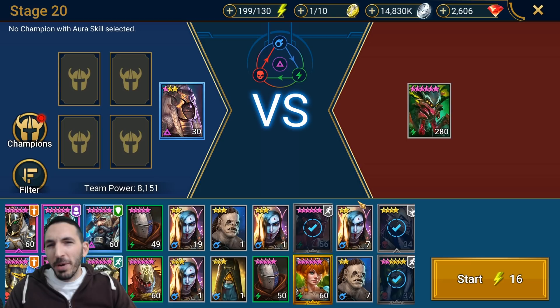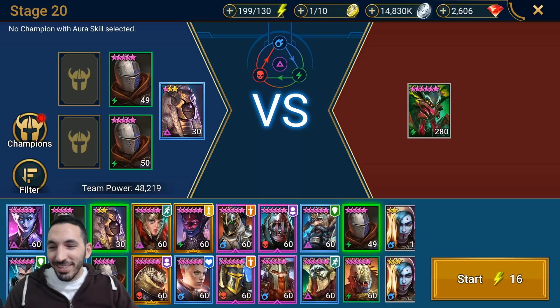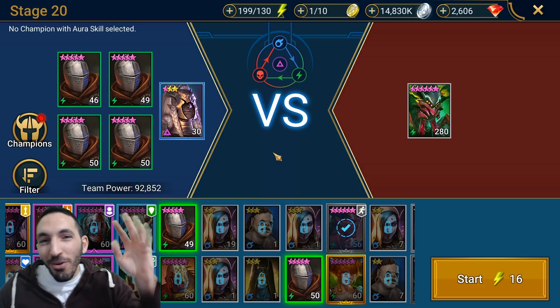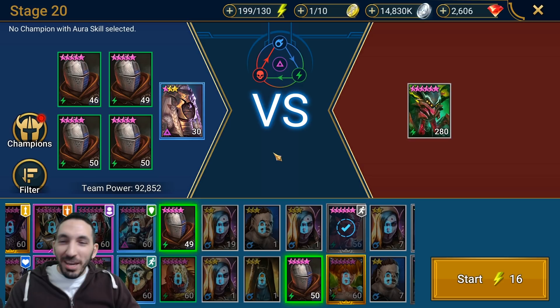Hey guys, Colbert here with another Raid Legends video. As you guys know, Paragon is like the MVP for my kind of teams in Spider 20. In this one, Paragon level 30 with barely any masteries and barely any gear. We have four armor gears - one, two, three, four - and one Paragon.